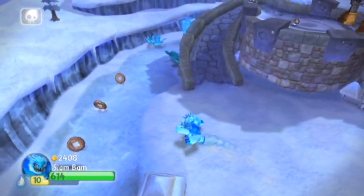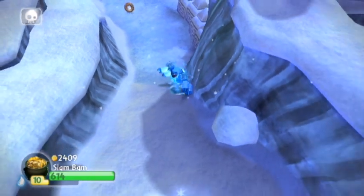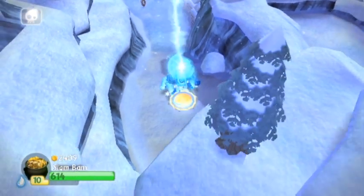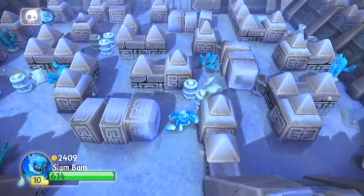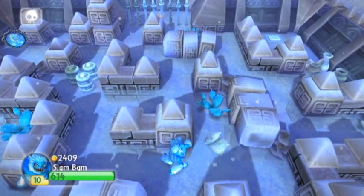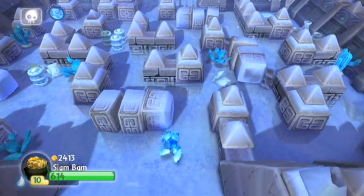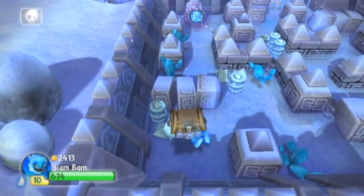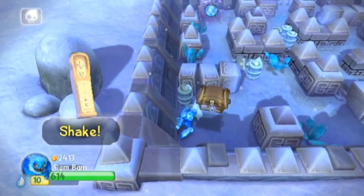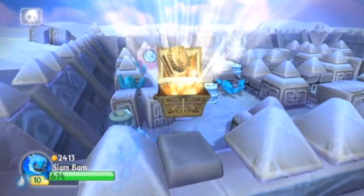There's an undead gate up there. Let me just collect these. There's a little area here - I think this is where you get the soul gem. Yeah, it's on the top left. And there's a treasure chest here too. I'm going to grab it as Slam Bam because I need his soul gem.